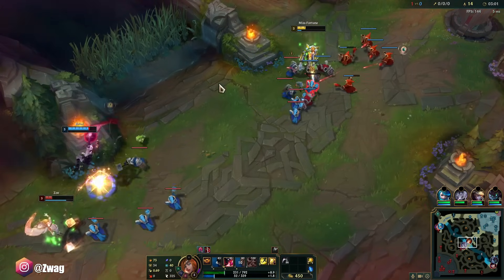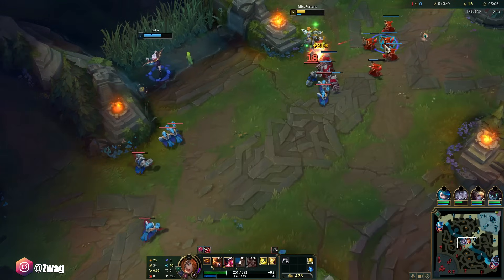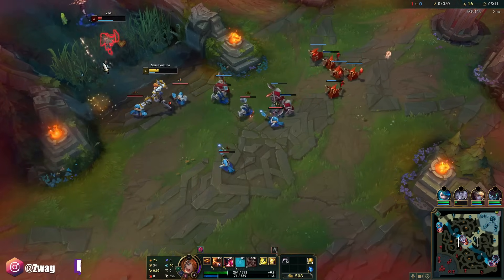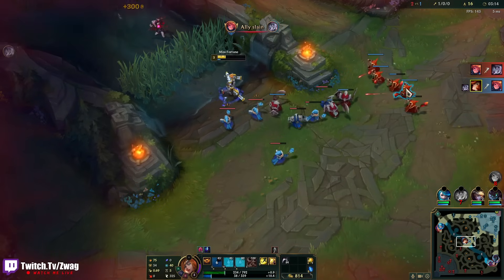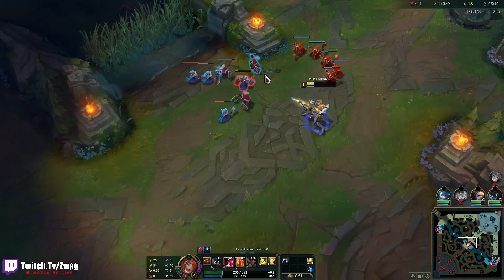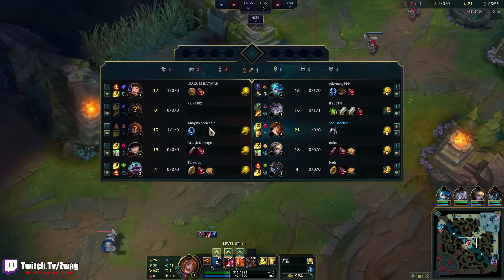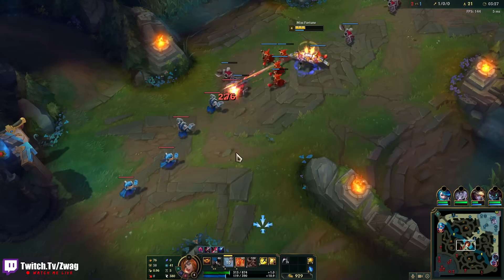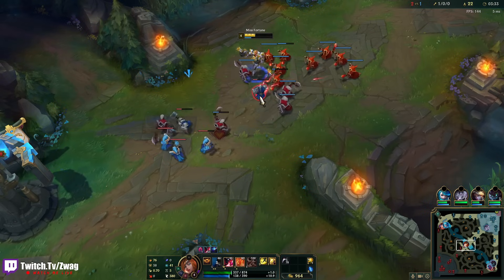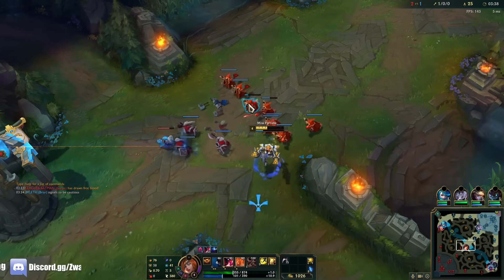Briar might be able to get her out. I feel like Briar misplayed there. Blue buff transfer. She doesn't have TP. The jungler's Sion — I should be fine. We want to auto a different minion each time. You can auto one minion and go back to another one after. What it does is it lowers the cooldown of your W and also reapplies your passive.